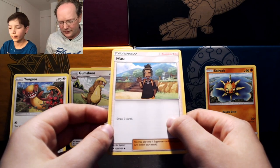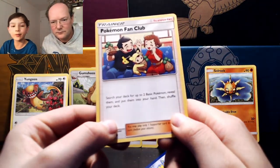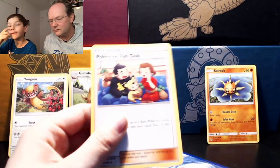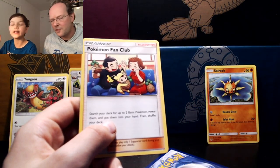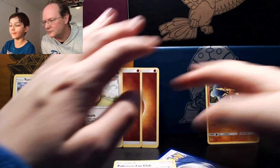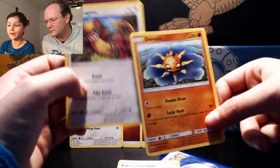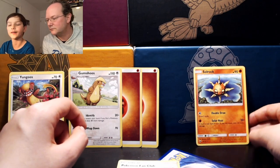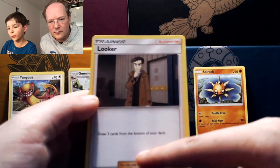Another supporter card is Pokemon Fan Club. It says: search your deck for two basic Pokemon, reveal them, and put them into your hand, then shuffle your deck. You can search for basic Pokemon like Snorunt, but you cannot search for Gumshoos since it's a stage one, not a basic. Every supporter card is different.